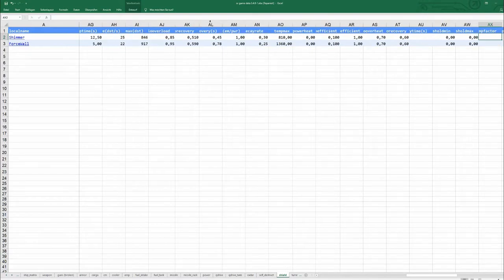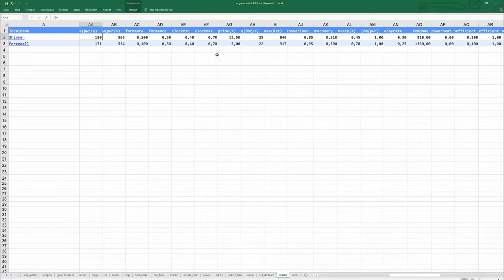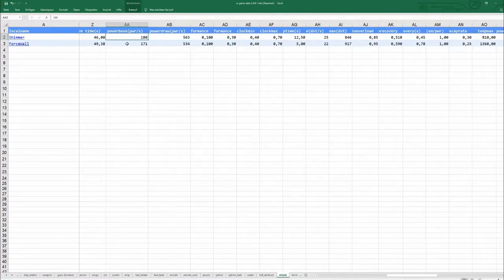I'm very interested in the power consumption of the shields. And if I read this correctly — please leave a comment if not — the shimmer uses more power per second in power base, and has a higher power draw per second than the force wall. Shimmer: 180 power base, force wall: 171. And power draw per second: shimmers 563, force walls only 534. So if I understand this correctly, if you put 3 force walls into your Saber instead of 3 shimmers, you shouldn't have any power problems.